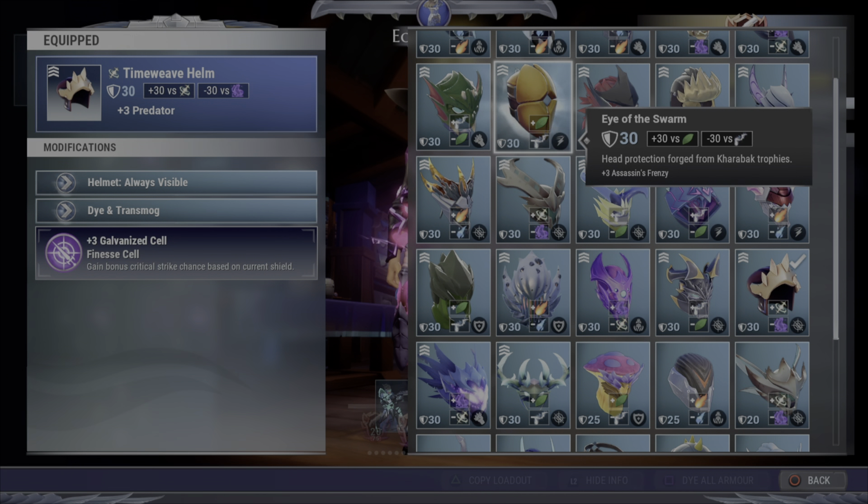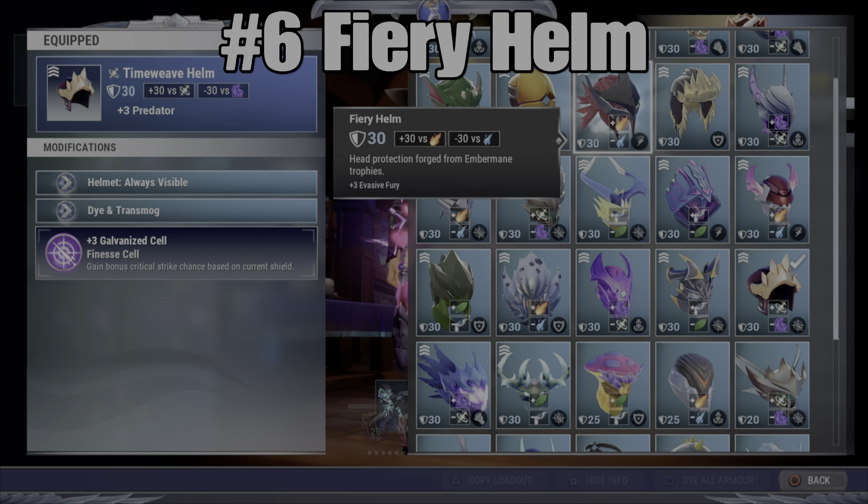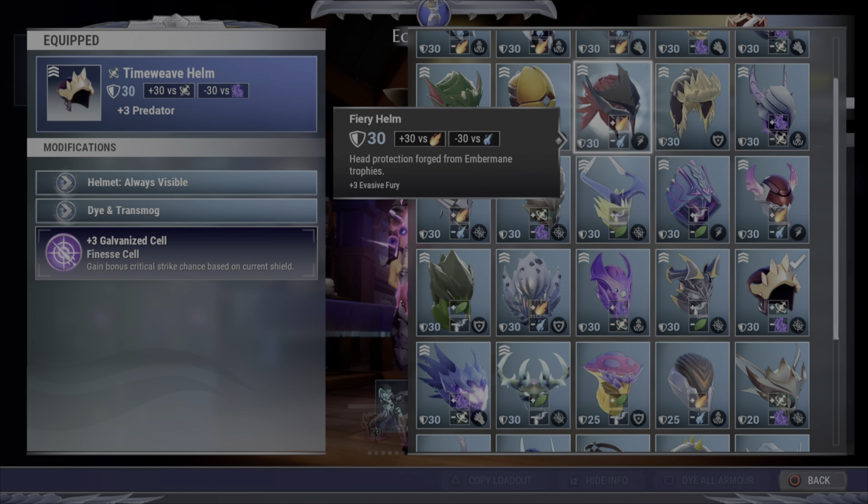This is actually almost the exact same helmet as number 6, which is the Fiery Helm. Again, it's got a Mobility Cell and it's got Evasive Fury built into it, which is really good. These honestly are both pretty interchangeable for 6th and 7th place, but particularly I think the Fire Defense is a little more beneficial than the Earth Defense, so I stick this ever so slightly above the Eye of the Swarm. And obviously you'd want to stick Assassin's Frenzy in that Mobility Cell slot there.